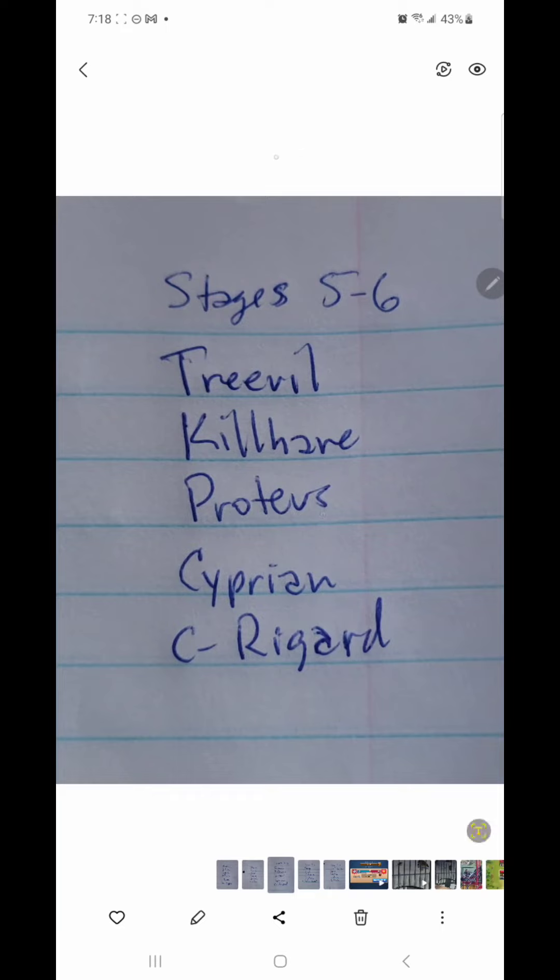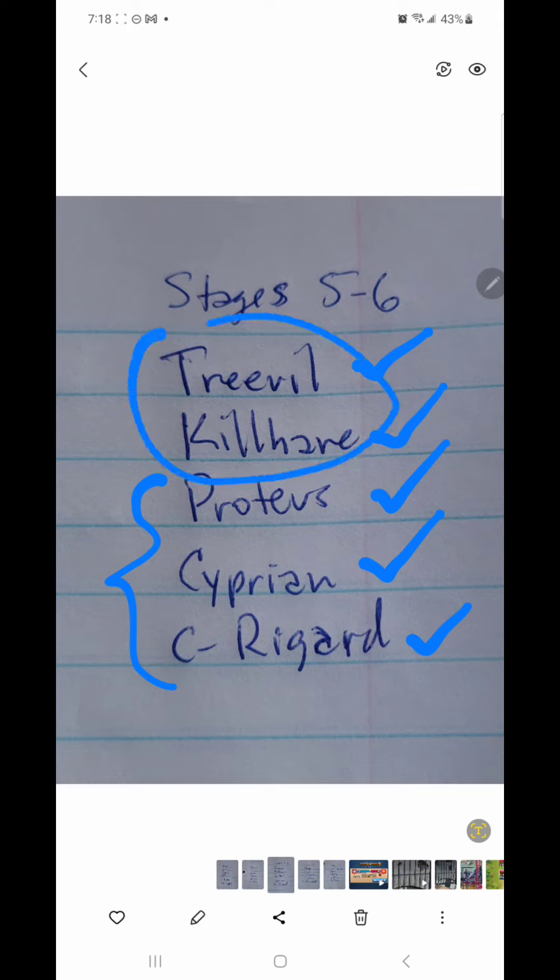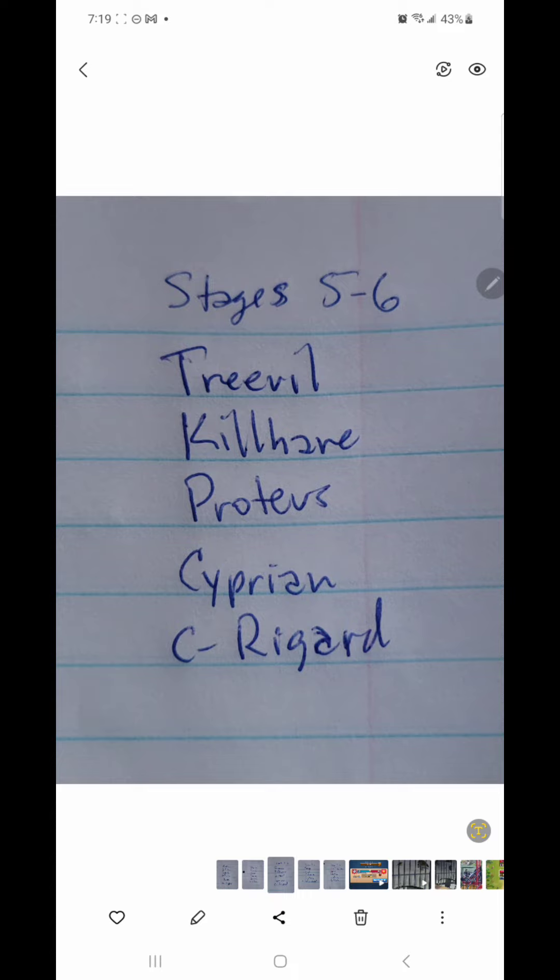For stages five and six, I have two Treevilles maxed out, so this is my other Treeville, plus Kill Hare, Proteus, Cyprian, and Regard. I understand these don't provide much offense, but I'm hoping the two Treevilles and some healing from Regard will get me through. Grimble may come all the way up to stages five and six, and if I feel I need another hitter, I might swap out Cyprian. I'll adjust accordingly.